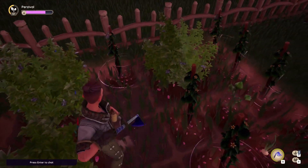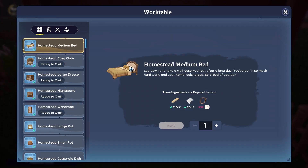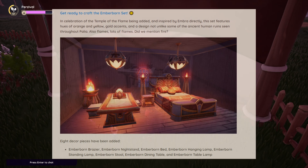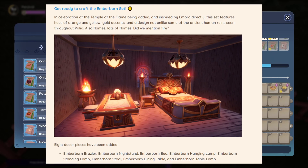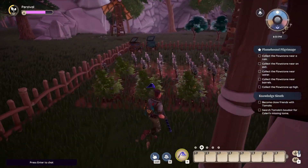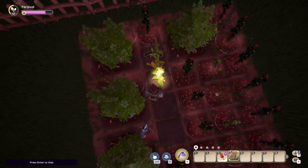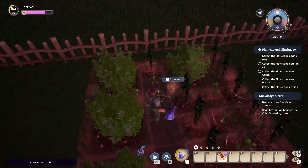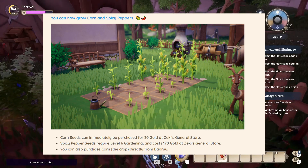The new Emberborn furniture set looks awesome. It includes an Emberborn torch, nightstand, bed, hanging lamp, standing lamp, stool, dining table, and table lamp. The torches in particular look great.